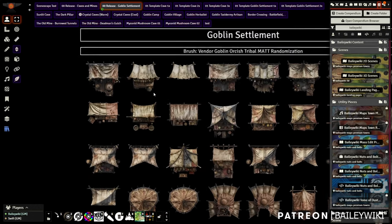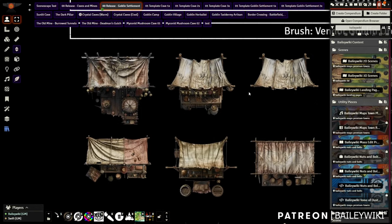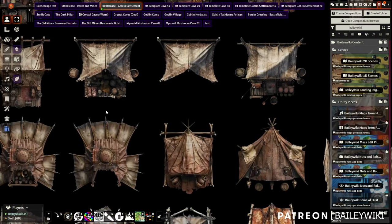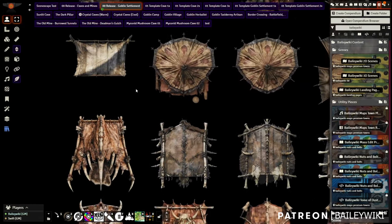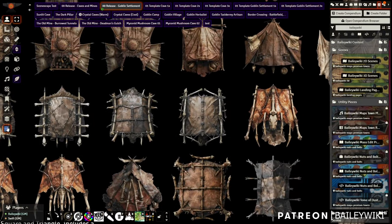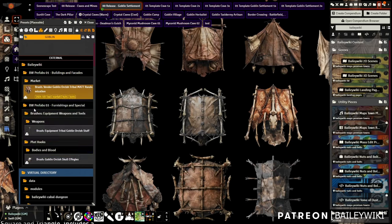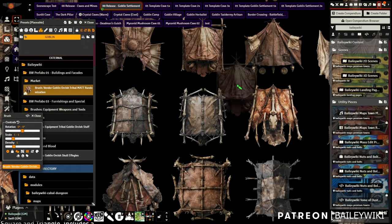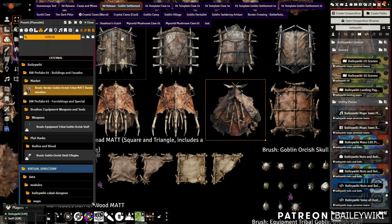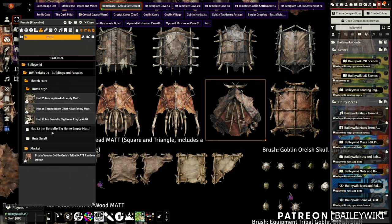Next up is the goblin settlement — a riff off the vendor stalls from the city pack, but much more goblin-y with skulls hanging from them and a tribal look. It doesn't have to be goblins; it can be orcs or tribal characters. You get some really crazy bone-based tents that work in a lot of different places. Search for 'goblin' to find the brush, which has all of these built in. Hit Ctrl+Shift to randomly cycle through them — they scale really well large and small.